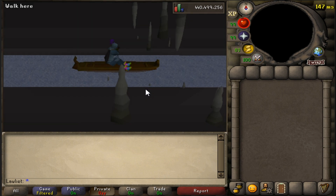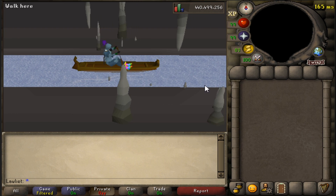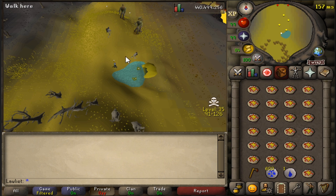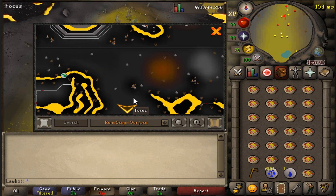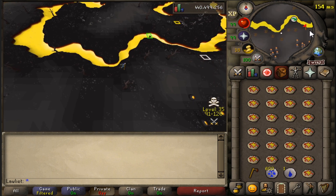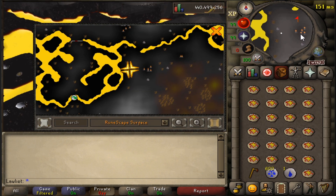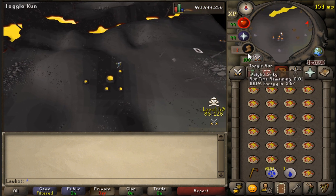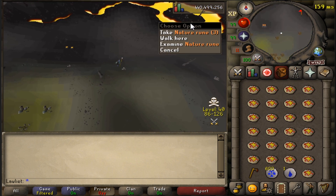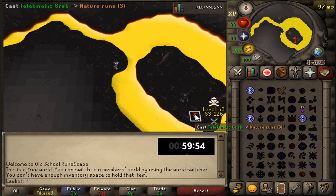Even with this shortcut taking us to 35 wilderness, it is still a pretty far run to get to the area where we'll be telegrabbing nature runes. Since we are wearing full rune armor, our stamina will deplete very quickly, so I recommend walking over there so that if you do get attacked you're not running low on stamina. I just ran over there since I'm max combat, max mage, max defense, and the tankiest armor means free-to-play weapons probably won't do much damage to me.